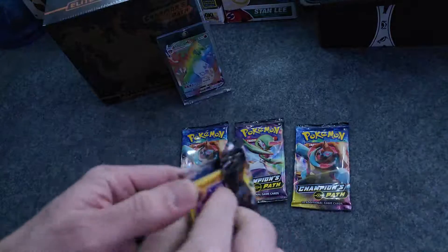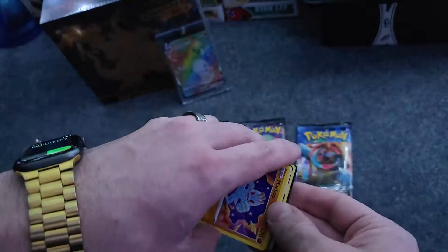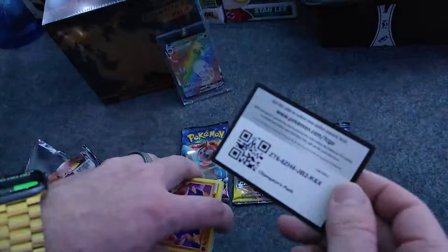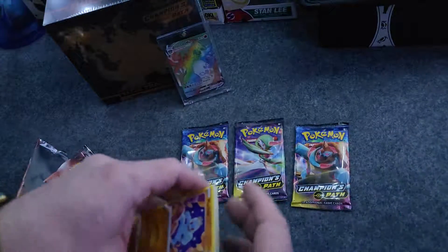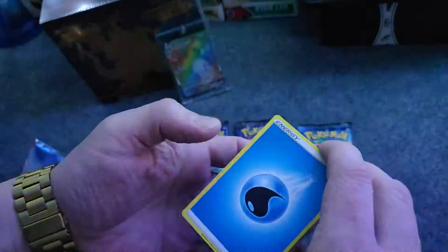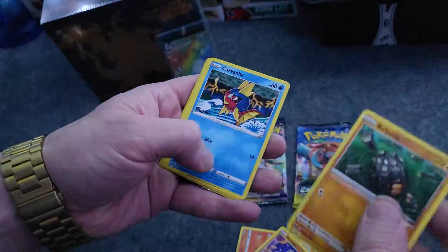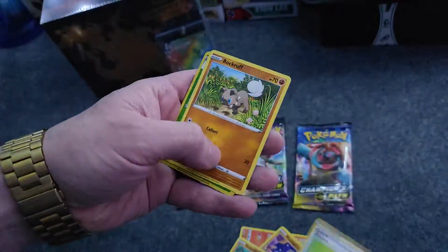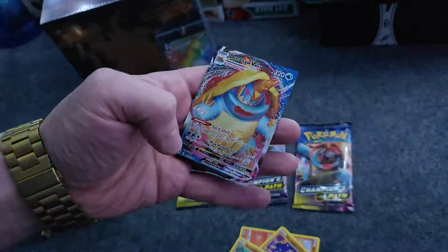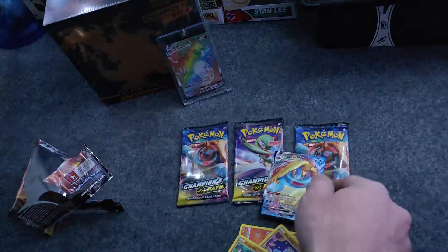Let me know down in the comments if you guys have pulled anything cool this week. So there's the code card. It's hard sometimes trying to remember which packs you need to do, what card trick with, etc. Potion, Rock Ruff, Beedrill — going into a Dreadnought V-Max right out of the gate. Let me go ahead and grab my sleeves.